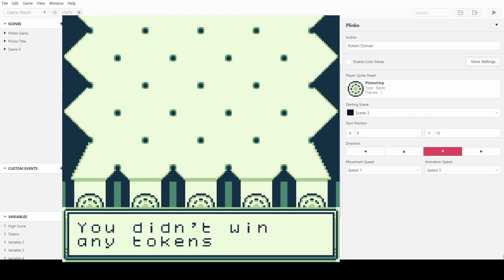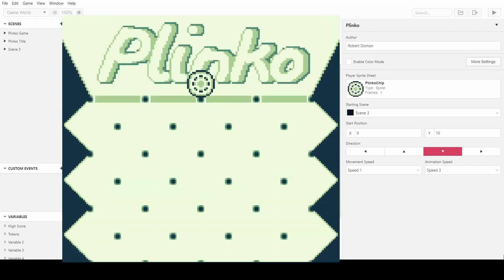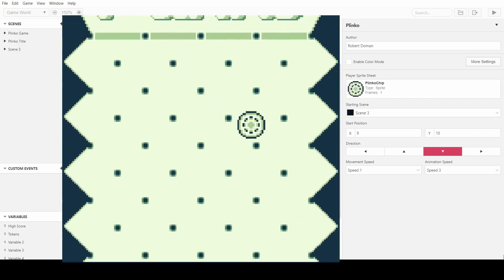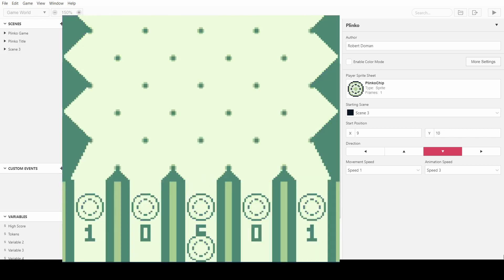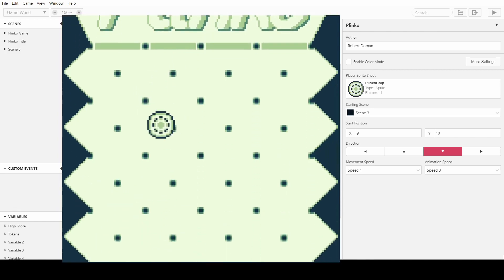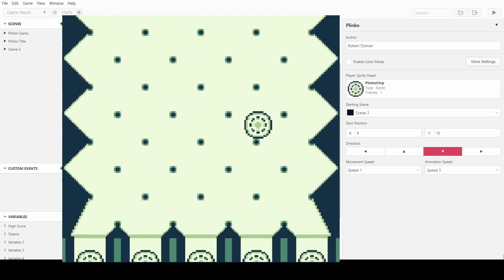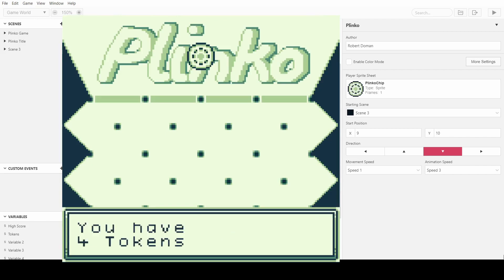It's very luck based but there is some fun in the fact that you can win a lot. Currently I'm losing and I have one token left, and once it loses it brings you back to the main menu. If I keep winning five tokens then I will increase the amount of tokens I have. It keeps track of the high score — it's very simple and I'll run through the code very soon.